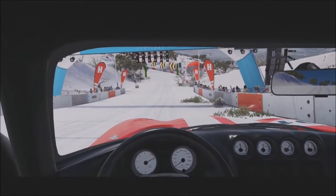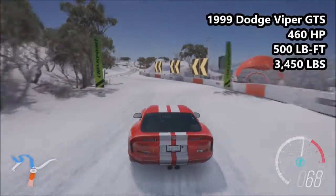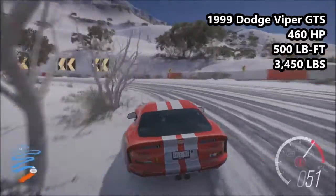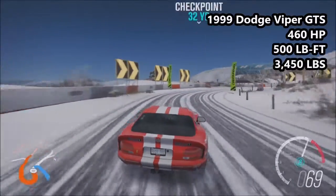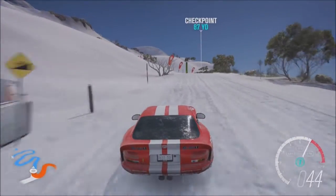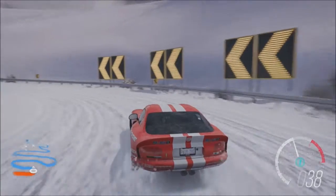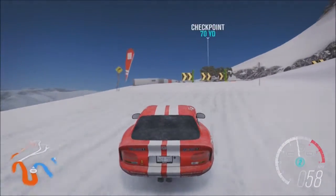Next up, we have our first rear-wheel drive car to go around - the 1999 Dodge Viper GTS. 460 horsepower, 500 pound foot of torque, 3,450 pounds. S1 Class 837 with the snow tires - this actually jumps up about 100 PI without the snow tires. The first two corners being on tarmac were advantageous to rear-wheel drive - this car turned in so much nicer than the Gallardo did, much more controllable and probably quite a bit quicker there.